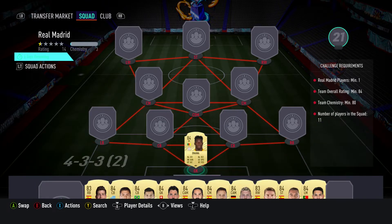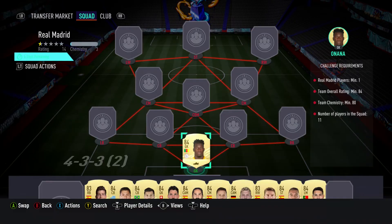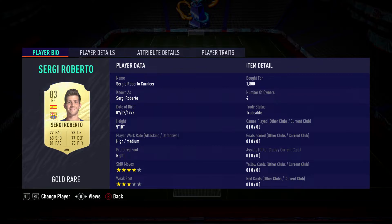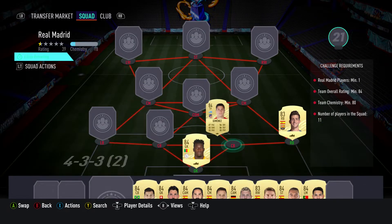Requires no loyalty, no position changes, so let's crack on and get it done. In goal we've got Andre Onana, bought for 2,400, plays for Ajax in the Dutch first division, and is Cameroonian. The right back is Sergio Roberto, bought for 1,800, plays for FC Barcelona, Spanish first division, and is Spanish.